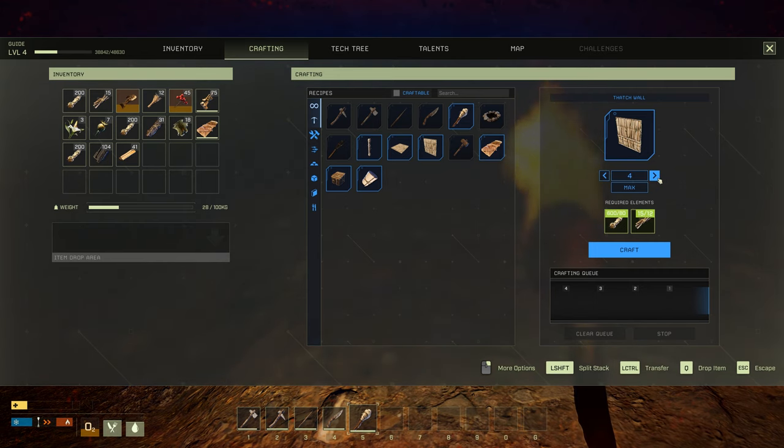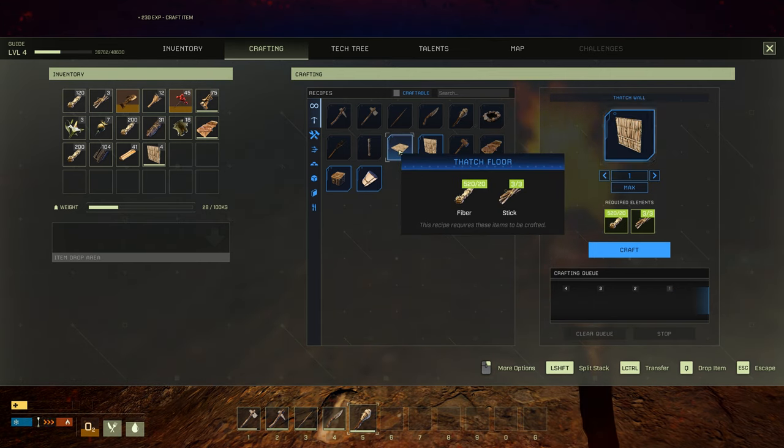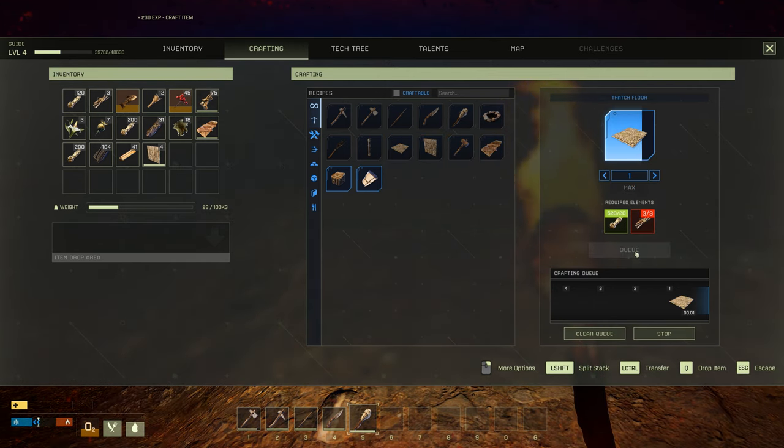What we want to do now is draw four walls and a roof or another floor. You don't have to take the roofs — it's not necessary.